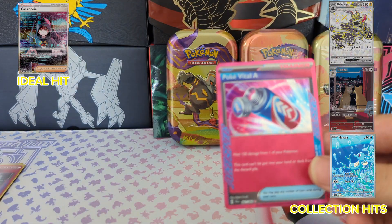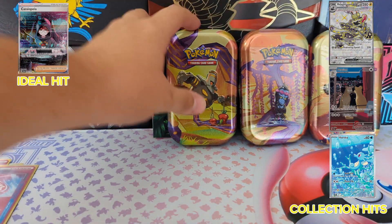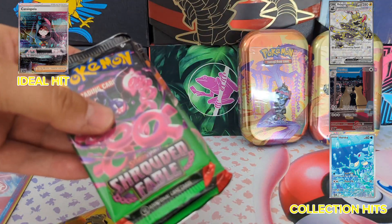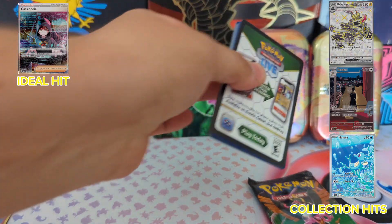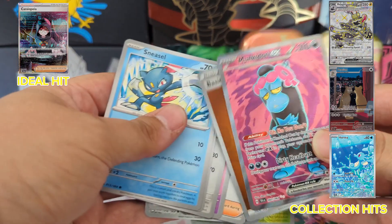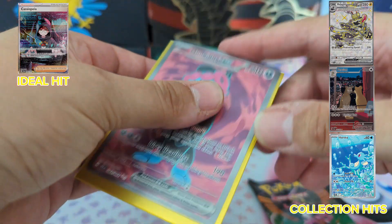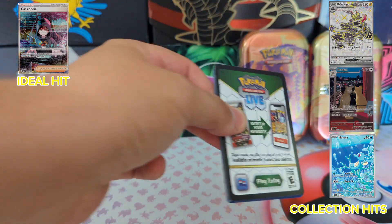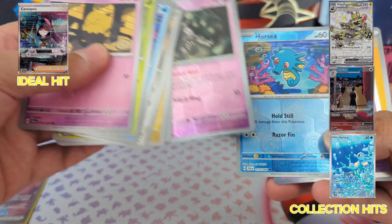Oh nice — well, sort of energies, and energies, and energy I guess. Okay so we have Poké Vital A, another red one — what is with the focus today? Another A Spec, shall I say a red one — that's quality. I do like the reverses, I'm not gonna lie.